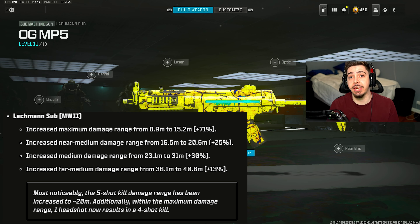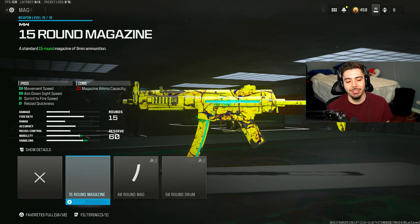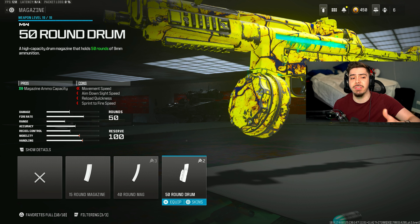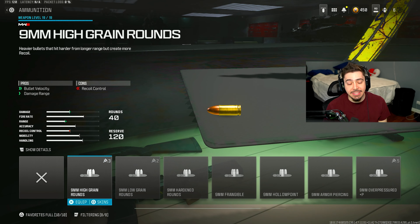I'm most excited for this one personally — the Lachman Sub, which actually received a huge buff. It now kills in one bullet quicker, as they increased all sorts of damage ranges on it. This is just one of the best SMGs of all time in Call of Duty. My first attachment is a 40-round magazine. I feel like 50 is overkill and it knocks down my mobility, but it's personal preference — some people prefer the 50.